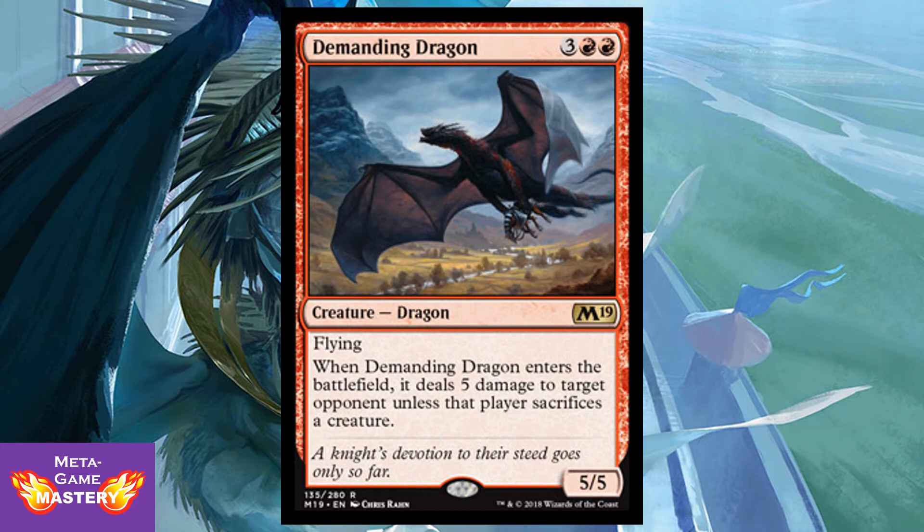Demanding Dragon is 5 CMC — 3 colorless, red, red — for a 5/5 dragon with flying. When it enters the battlefield, it deals 5 damage to target opponent unless that player sacrifices a creature. It's 5 mana for a 5/5 with flying — already decent — and then it's either a Lava Axe or an Edict stapled onto it. That's just straight value. I like this guy a lot.